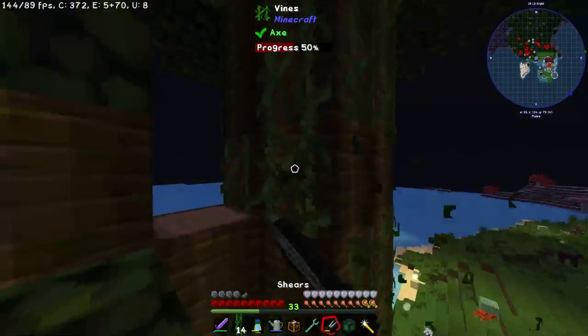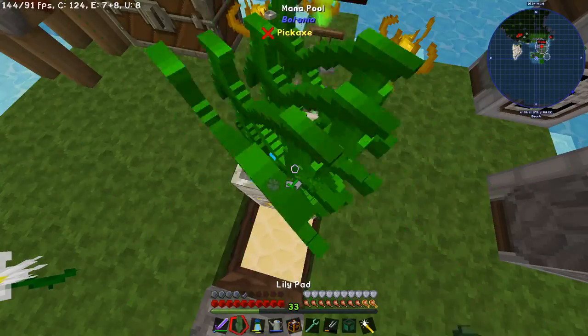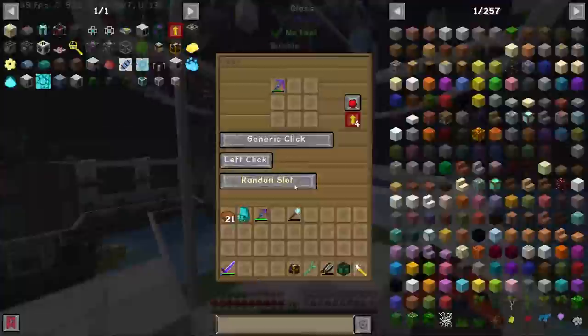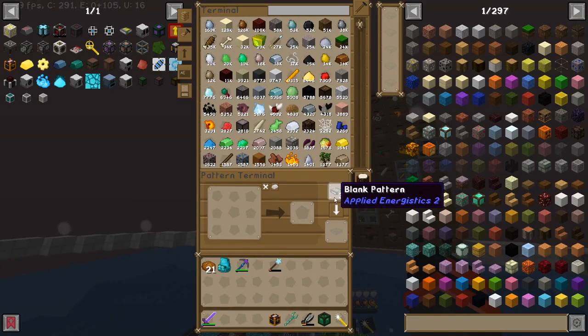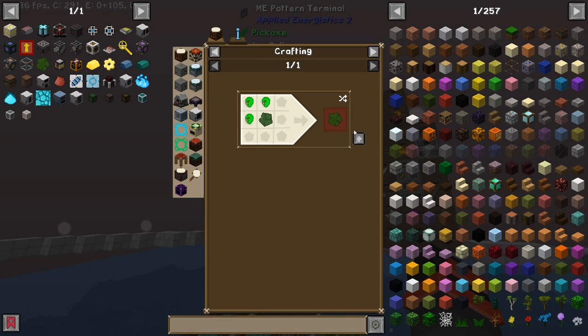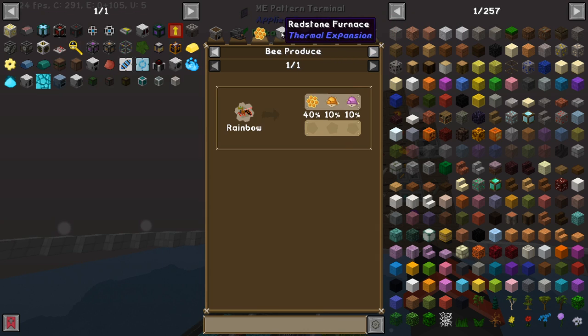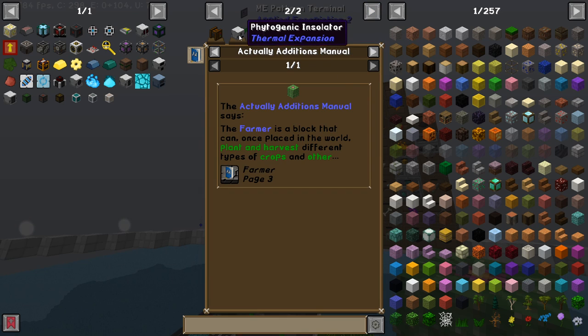We got 34 vines - hopefully that's more than enough. Lily pads, yay! Now that we have the lily pads we need, let's go make patterns. I'm going to teach the system to make lily pad of fertility - pretty easy stuff. Green dye - I just need to use a slime ball in there.